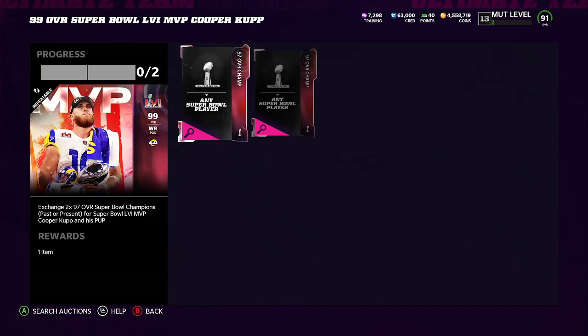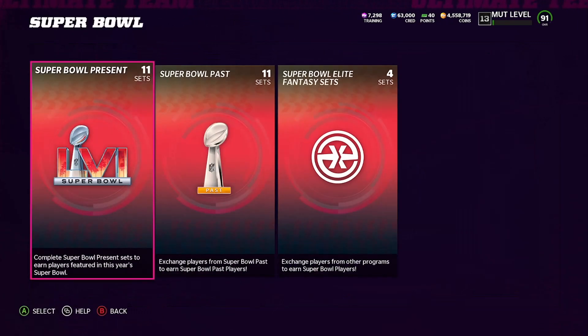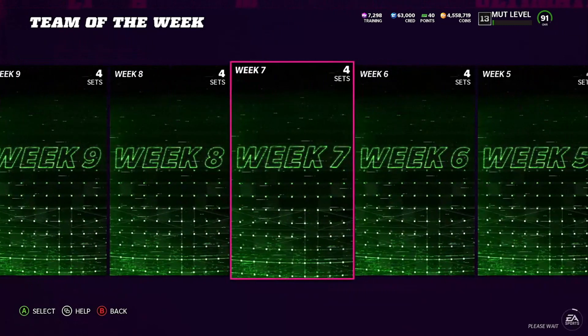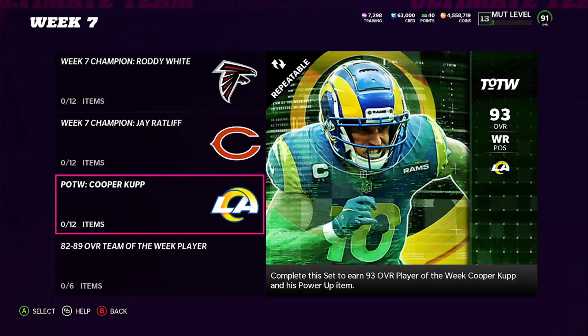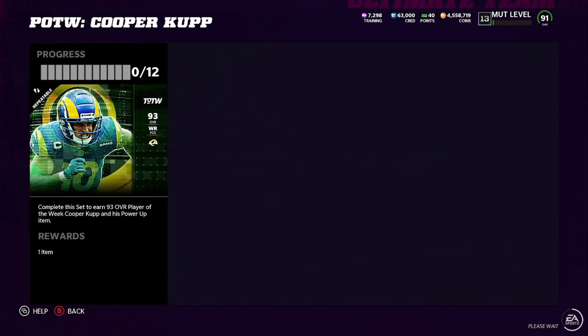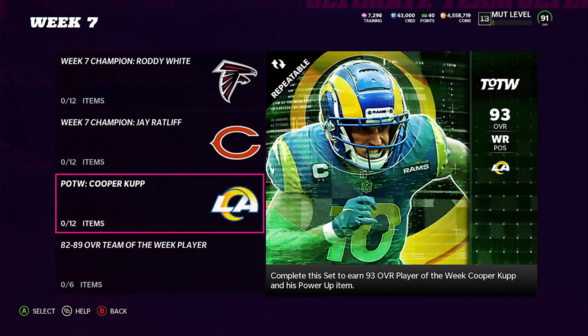Now let's get into the method today. The method — that 93 Cooper Cup, the Week 7 Player of the Week, super rose in price yesterday. You want to go ahead and build this set. The way you want to build this set: exchange 80, 82, 75, 79. I'm going to go ahead and build this set, put the set pieces in, build it for cheap. I do believe he is selling for like 240, 250 right now, and the set is actually obtainable, so it might be even cheaper for you guys.